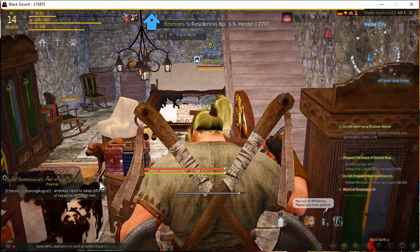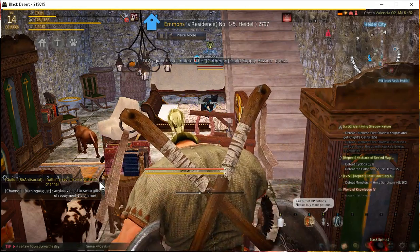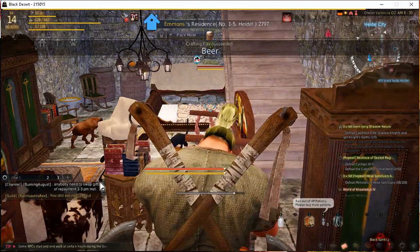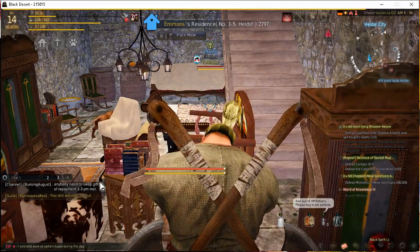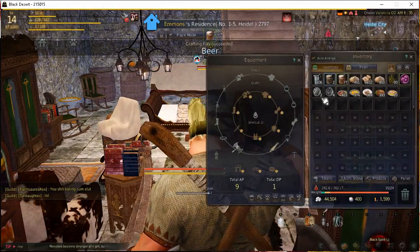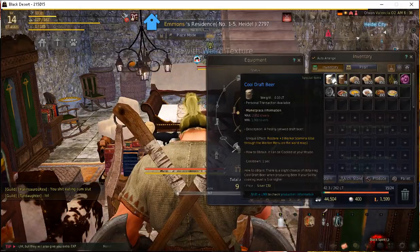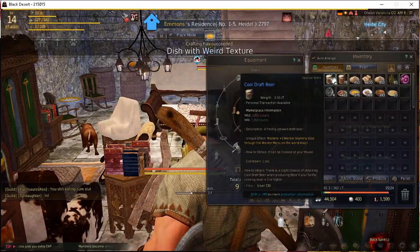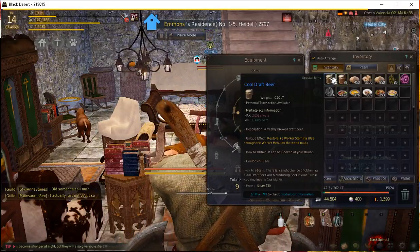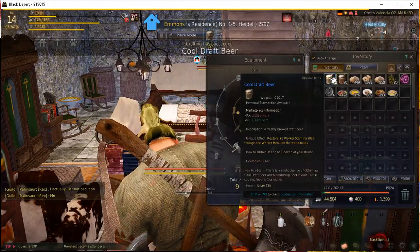Here we are again with Black Desert Online, welcome to the Tarka Zone. This is my second video on beer production, but this video is going to focus more on the RNG elements. As I open up my inventory, one of the items you get is the Cool Draft Beer - that is a step higher than regular beer. It brings back more stamina when consumed by your workers, so it takes less Cool Draft Beer to get your workers back up to 100%.